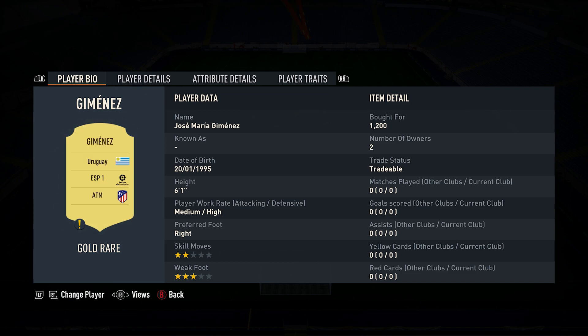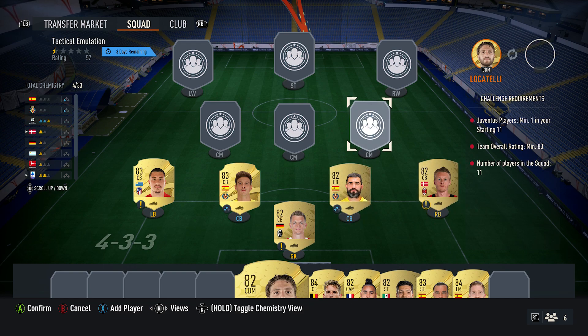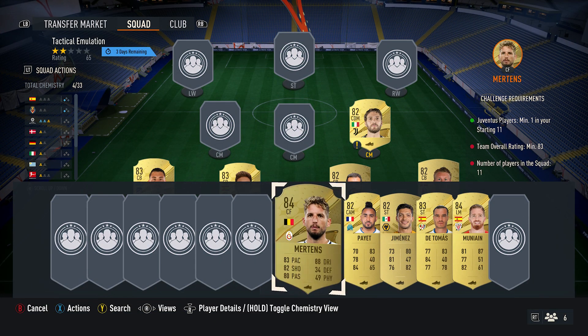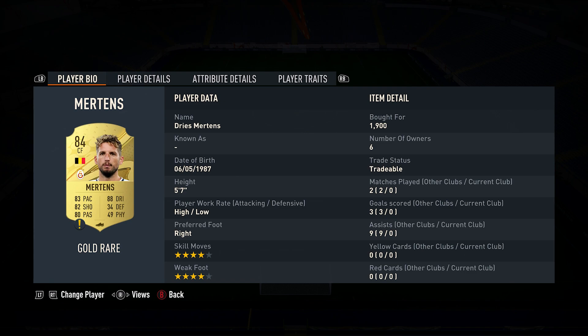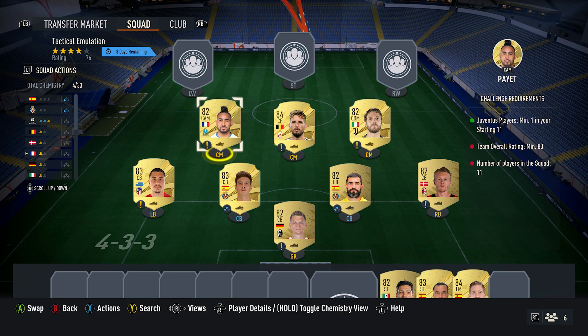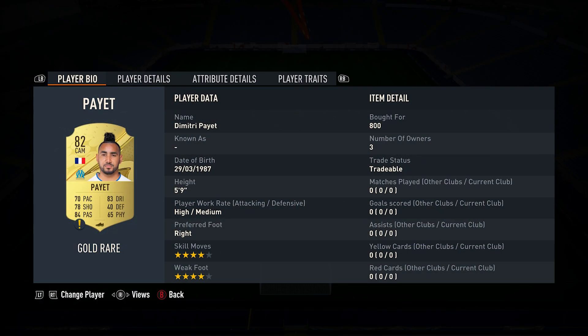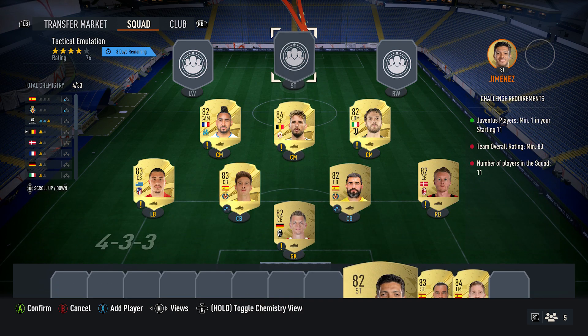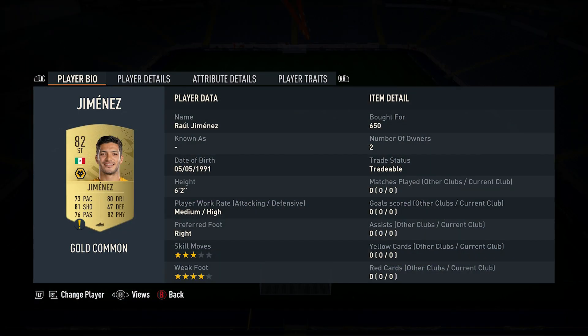Centre back on the left is Paulo Torres, bought for 850, plays for Villarreal CF in the Spanish first league and is Spanish. The left back is Jose Maria Jimenez, bought for 1,200, plays for Atletico Madrid in the Spanish first league and is from Uruguay. Centre mid — playing as CDM — is Manuel Locatelli, bought for 800, plays for Juventus in the Italian first league and is Italian. Centre mid — playing as centre forward — is Dries Mertens, bought for 1,900, plays for Galatasaray in the Turkish first league and is from Belgium. Centre mid is Dimitri Payet — sporting that massive Mohawk, big up Dimitri — bought for 800, plays for Marseille in the French first league and is French.